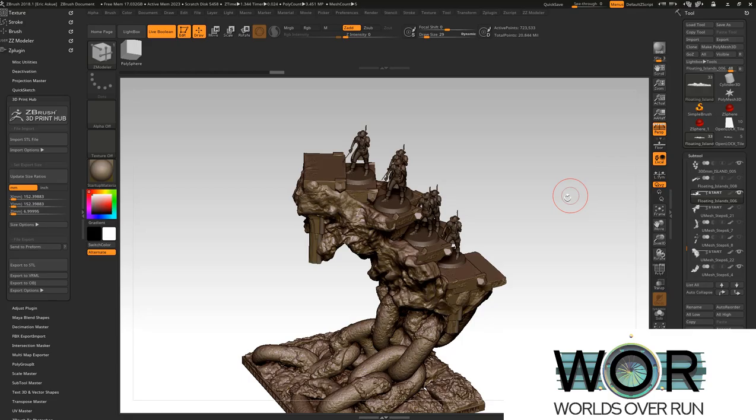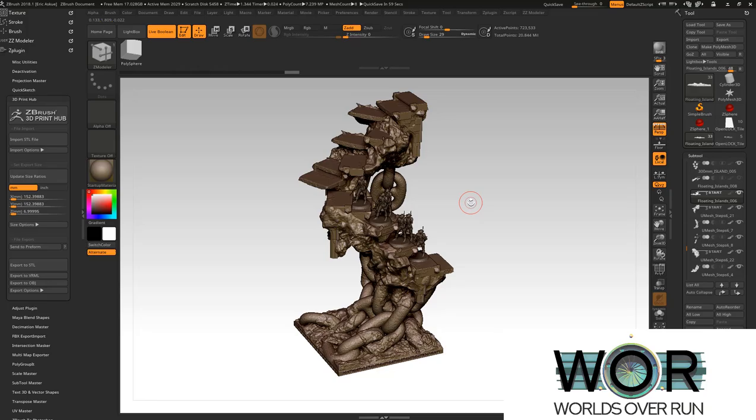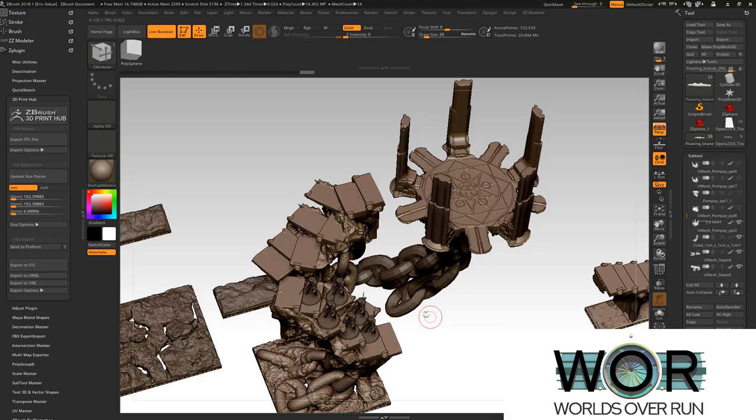How tall will the complete Twisted Tower be? I think it's going to be, from top to bottom, just over 300 millimeters, because it's supposed to line up with our 300 millimeter floating island. This is the demonic floating island, which is still in the works. So it's from the top of the floating island — the play surface — to the open lock tile: 300 millimeters.